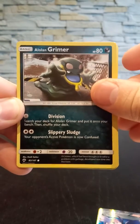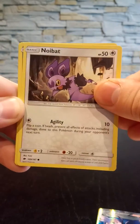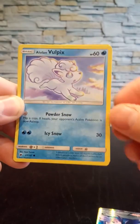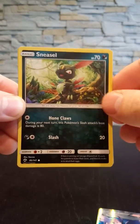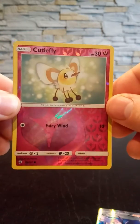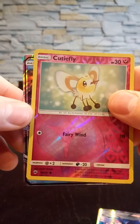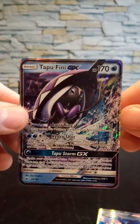Running out of a crime scene, I think! Then we have a Noibat, a Horsea — that's nice — we have an Alolan Vulpix. Then we have a Sneasel. And the reverse is just a common this time, but it's a Cutiefly. Oh, you gotta be kidding me — 3 for 3 guys! Tapu Fini GX!